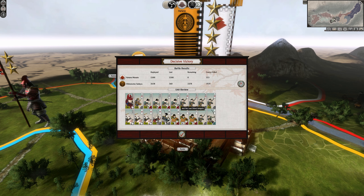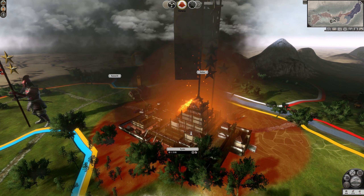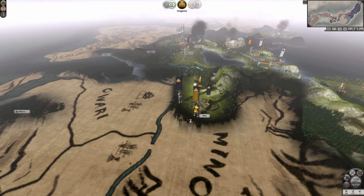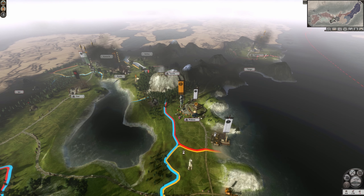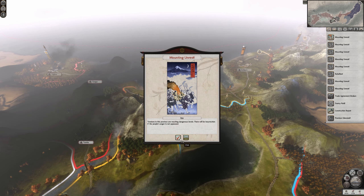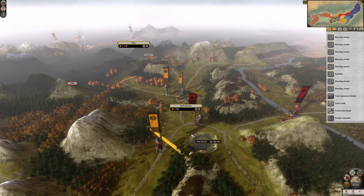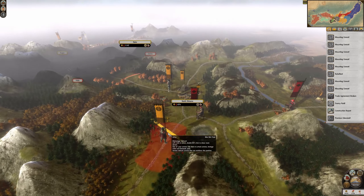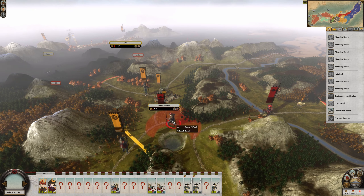Decisive victory — could have been better but they're all dead, so we can just turn around and loot Tamba again for more money if we need it. Of course the Hadigyama are gonna come in and just attack that. We're gonna declare war. We liberated Wakasa — rebellion in south Shinano. I want to check out — oh my god, it's right there. We can take it back, it's not a big deal. They're just gonna delete this, which sucks.